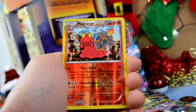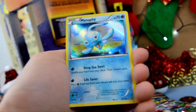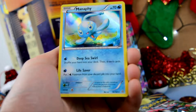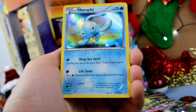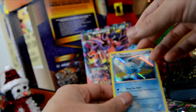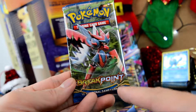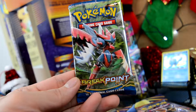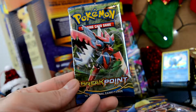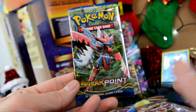We have a Hariyama — not too bad. Primal Clash next. We have Archie's Ace in the Hole, a Sealeo, another Sealeo, a Skarmory, a Skiddo, a Tangela, a Treecko, a Honedge, a Metang, a Reverse Holo, a Magcargo. Let's see our rare — oh, pretty nice! We got a Holographic Manaphy, 70 HP, Deep Sea Swirl, and Lifesaver. Not a bad card.